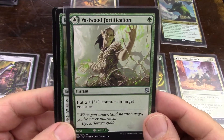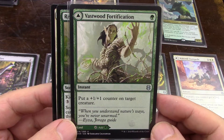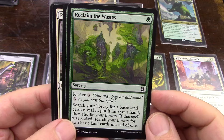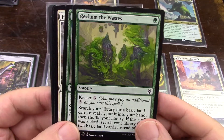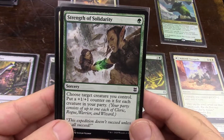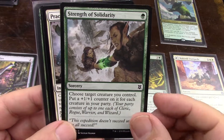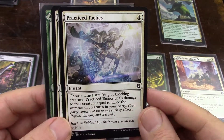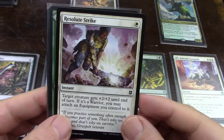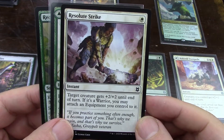Put a counter on target creature - that's nice, but it's not something I'm going for. If I was in a blue-green kicker counters deck I would do that, but not here. Looking for a land - not sure, at the lower end of the spectrum, maybe the mid end where I could do two lands, we'll see what else I've got. I like this one because I am going for party, so I would pick the party one. Twice the number of creatures in your party, and it's an instant - I'll pick it.